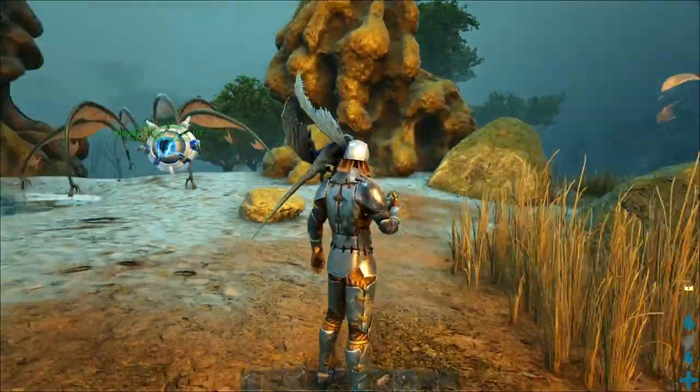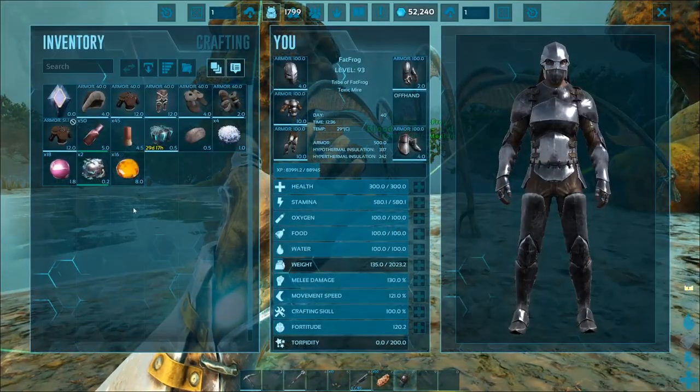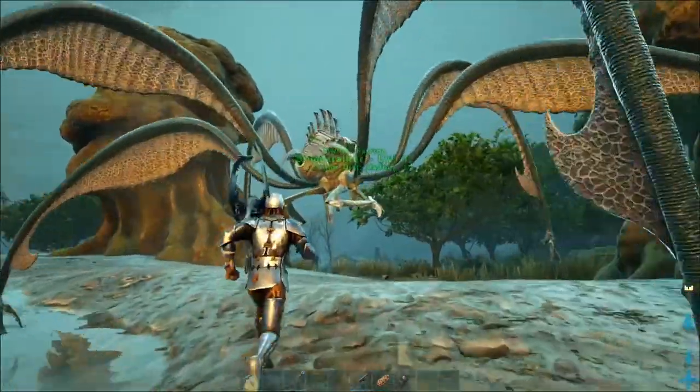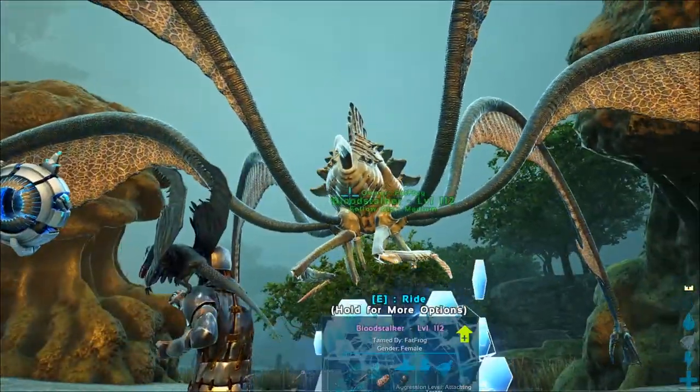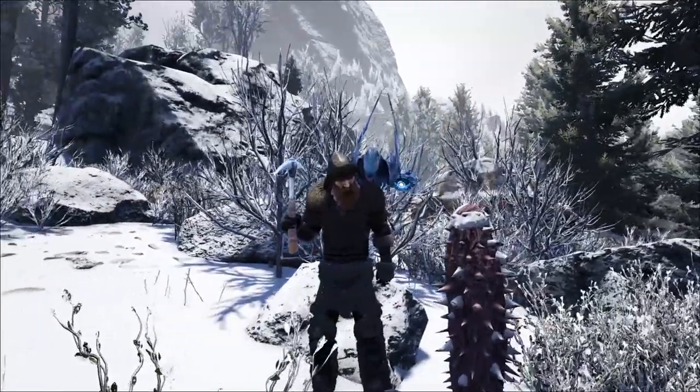Next we've got to go over to the Arctic biome in order to get the cactus sap. We're going to show you where to get that in just one second. So we've moved over into the Arctic biome in search of our cactus sap.